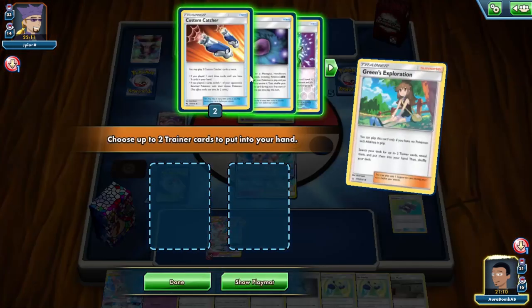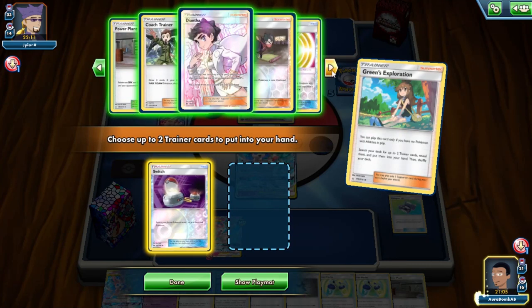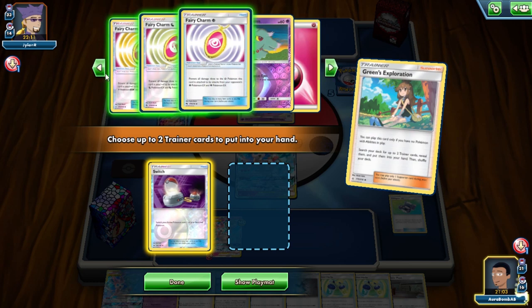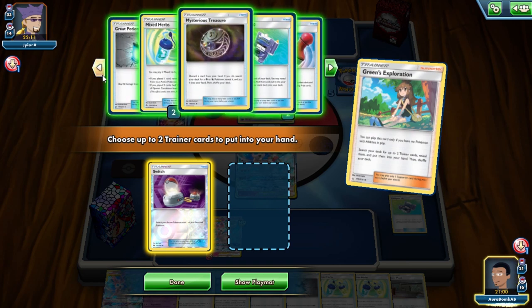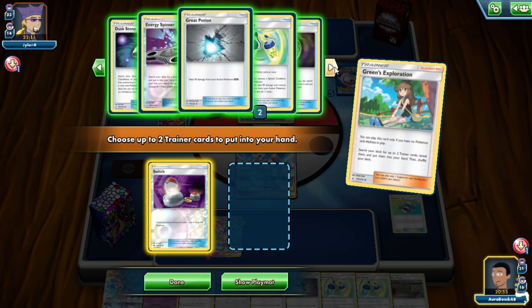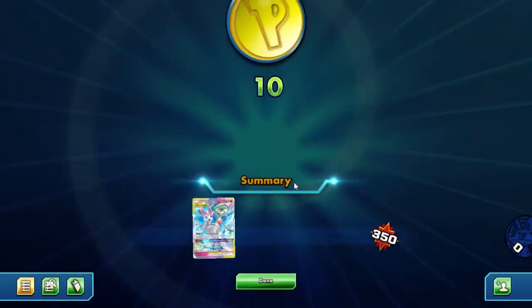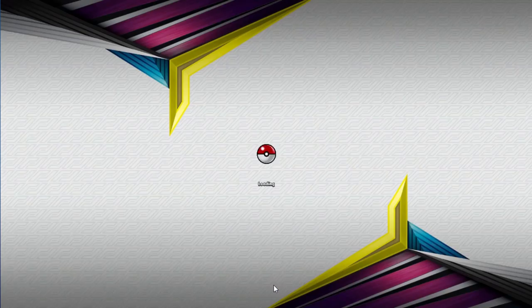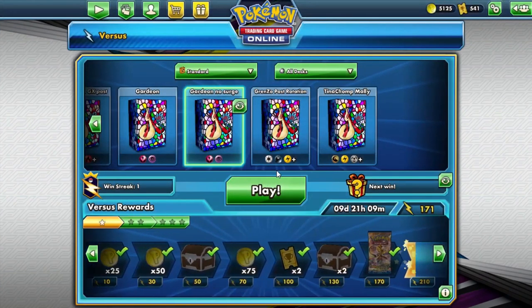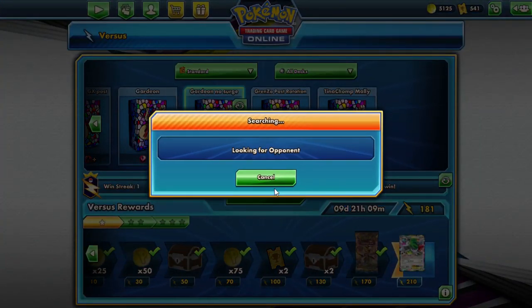Let's go grab that — there's nothing else to grab really. Another Great Potion, sure — maybe this will help him scoop. And there we go. Let's move on to the next game. I was playing mind games at that point because I wanted to find cards that would help him scoop. Great Potion was the card — because if he sees I play Great Potion, he'll realize all this damage means nothing and I'll win the game.